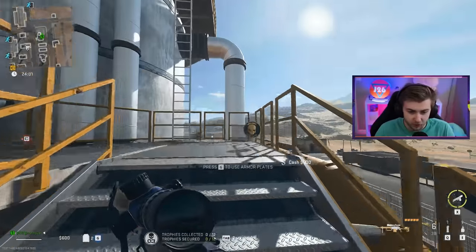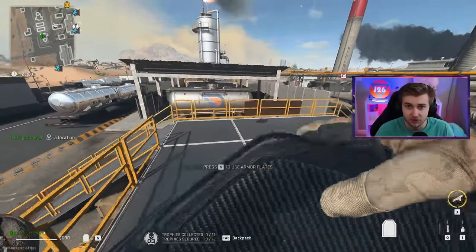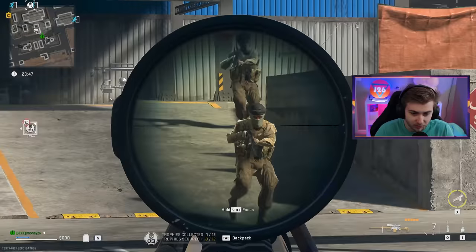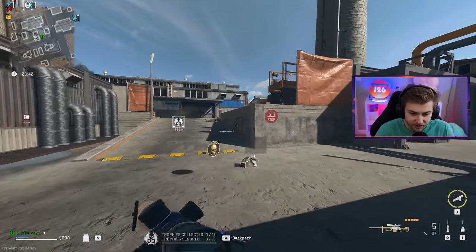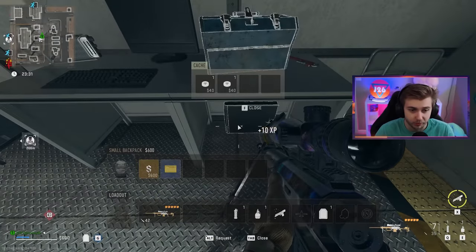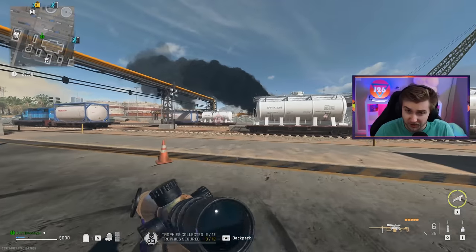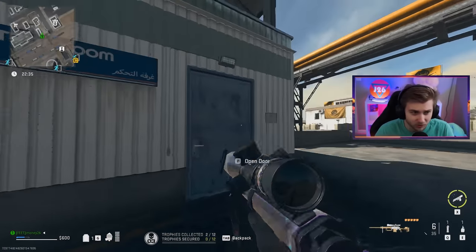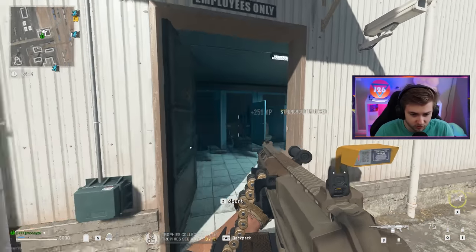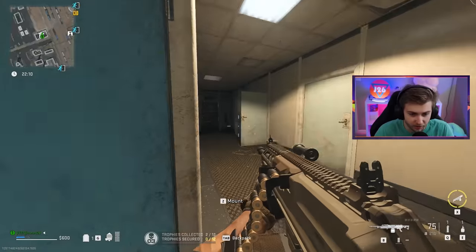In DMZ, from what you guys told me in our last trophy hunting video, you just get tokens from the AI. You can get 12 tokens a game and you don't even have to finish the game — you can just die and it ends. I tried this out a little bit last night and it seemed to work pretty well, and it looks like this is one of the better methods. The only problem is you're not guaranteed to get a token every time you kill an enemy — it seems to happen kind of randomly. But it's pretty efficient, especially if you spawn close to enemies.